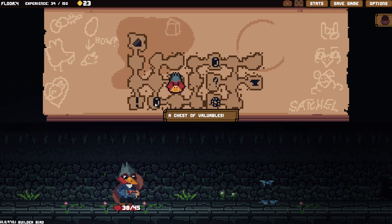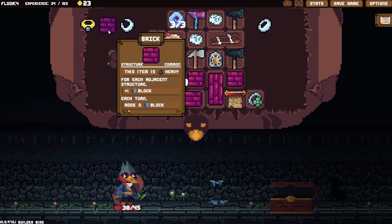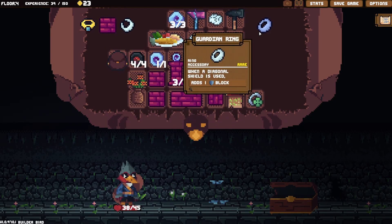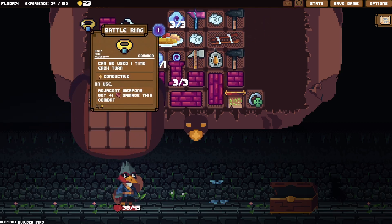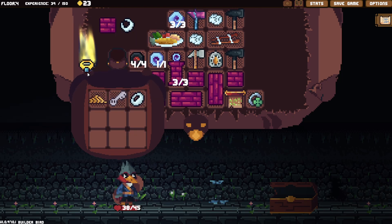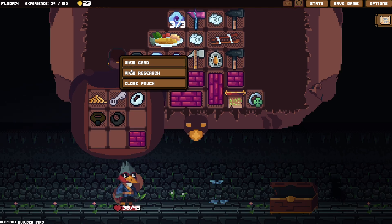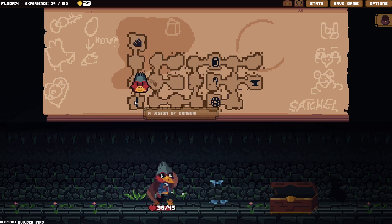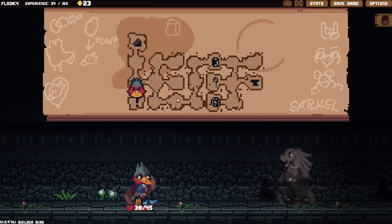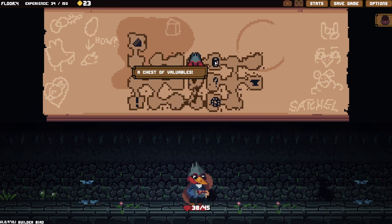Chest of valuables — we got a bag now! Oh my gosh. Let's open the bag and put these things in. It's not that bad. Just give me a sec to get sorted. Vision of danger — does that matter? We got a big dude. I think reflection or spikes should be dead before you can do anything.